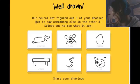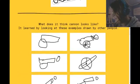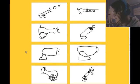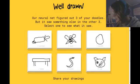Our neural network figured out three of your doodles. Come on — what the hell? What is the cannon supposed to look like? Oh, mine were like that! That one is pretty cool. It does look like a potato cannon. What about the cat?